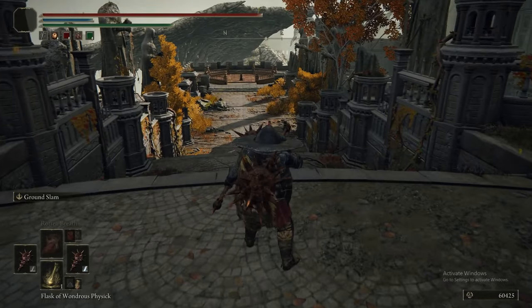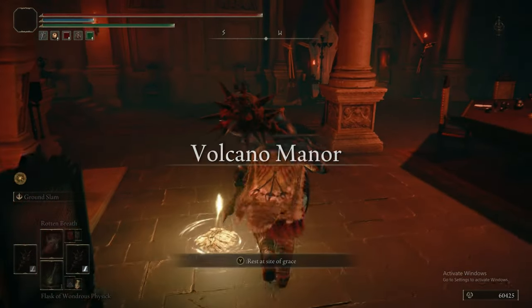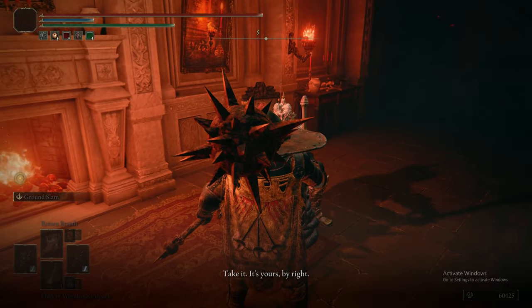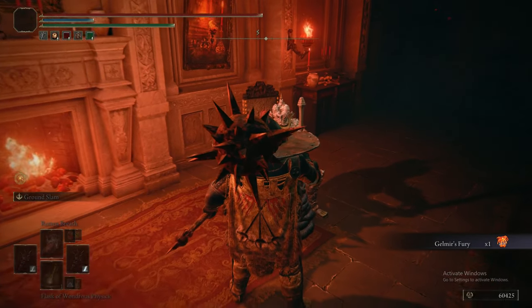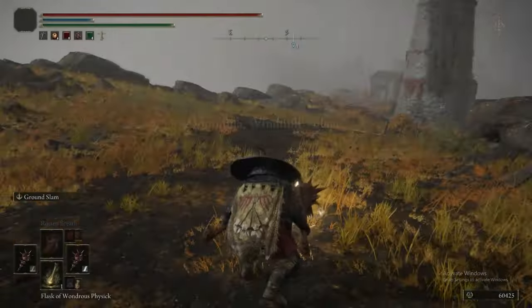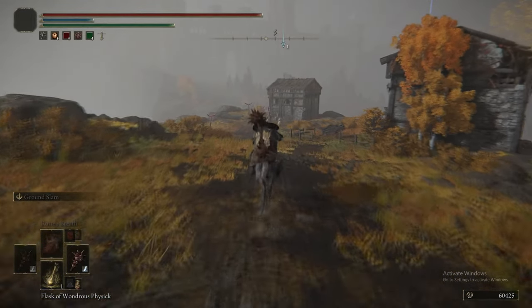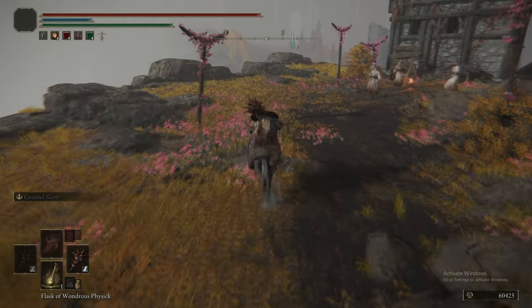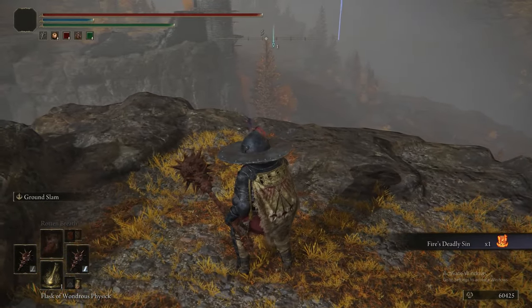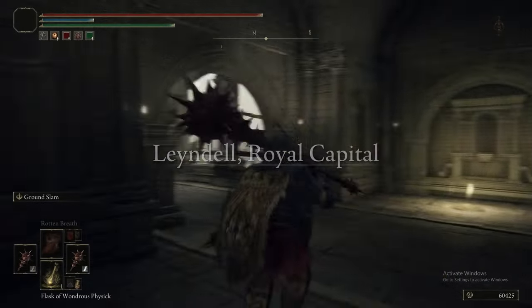You might recognise this place - this is where the chest trap in the Weeping Peninsula sends you. We've already picked up that item. If you go towards the Golem and then head to the right, there is a chest with the Blessed Dew Talisman. So now we've done Bernal - remember, you could have and probably should have bought Assassin's Gambit off him. The item he gave us was Gelmir's Fury, a flame sorcery. This is also the Flightless Bird painting location, and here is Fire's Deadly Sin - effectively Immolation for those who played Dark Souls 2: set yourself on fire and deal damage to nearby enemies.